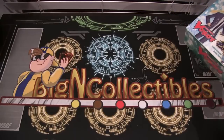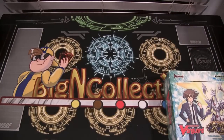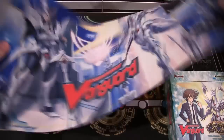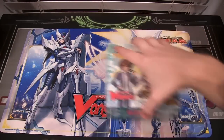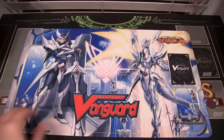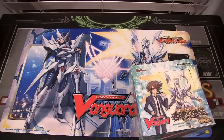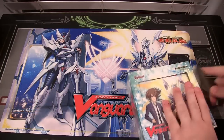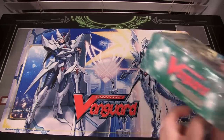Got this from Big and Collectibles, for sure check them out, link in the description. They also sent me the playmat that goes with this. As you can see, it's the Cardfight Vanguard playmat that has the Royal Paladins on it, the Legion and everything. I like how it has the symbol and everything — it looks really nice. Might as well use the playmat in the background since they go together.